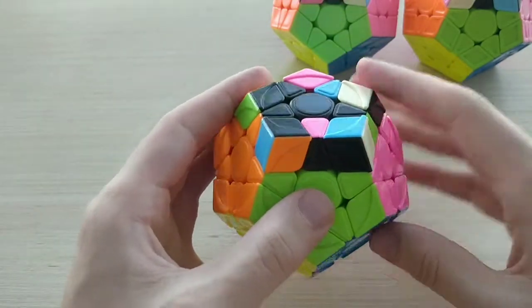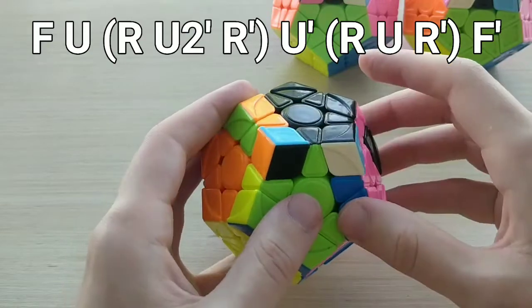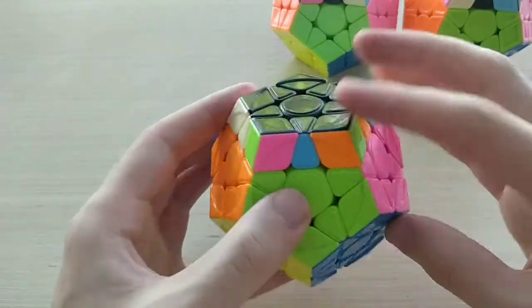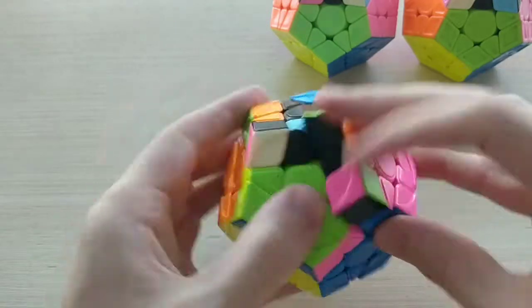Try them both out and see which works for you. From this angle it looks like this: F, U with your right ring, R, U2 prime, R prime, U prime, R, U R prime, F prime. So that one's actually a 3x3 transfer — a little bit slower in my experience, but still pretty good.